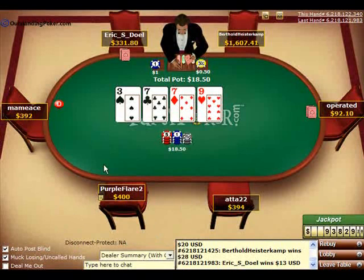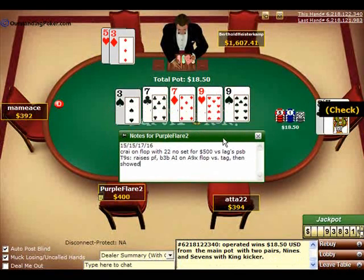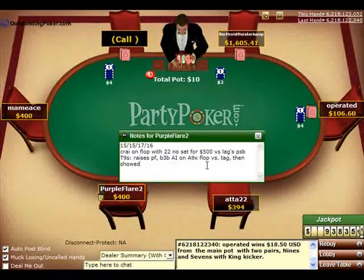So I'd really want to focus on that in this video. Purple Flair just sat down — I apparently have some notes on him from when I've played him before: check-raise all-in on the flop with 2-2, no set, for 500. First leg, pot-size bet.